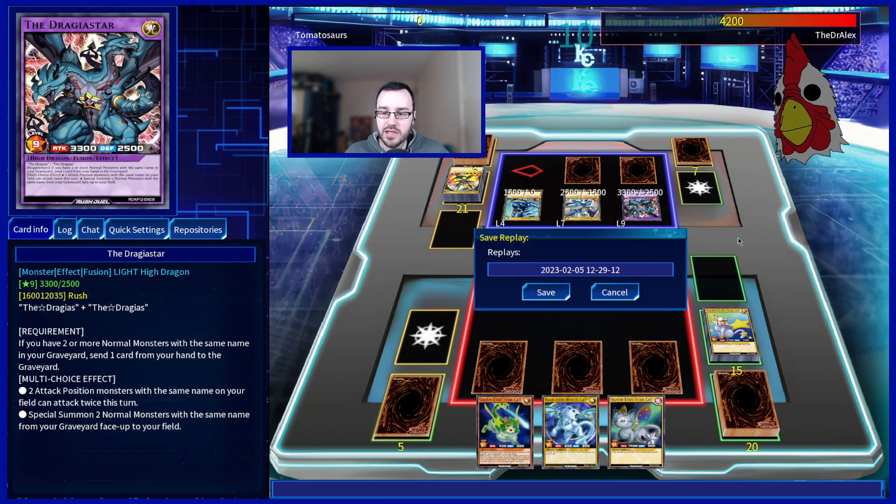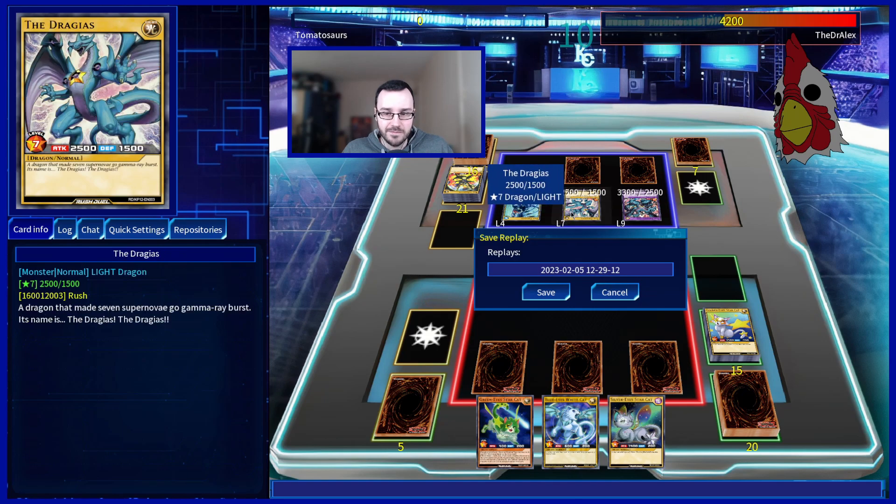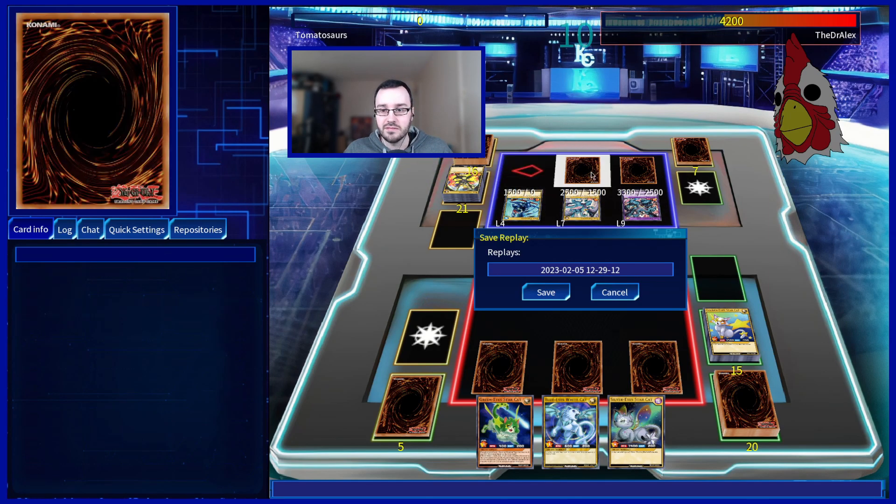I think you hit the nail on the head when you said my deck is more consistent. Meonderful Rush is crazy — it lets me summon out two materials from the graveyard, one of which is Catclaw Girl whose effect lets her also get fusion from the graveyard. So if my graveyard's full of cards, Meonderful Rush plus any two cards from hand is a fusion monster. Originally I was thinking this deck might be a little lackluster because outside of the fusion monsters, all the other monsters cap out at 2200 attack. Whereas your deck plays a lot of 2500s, but gets tangled up needing to have the graveyard set up with specific higher-level cards. Like, you want to have two Drageus in the graveyard ASAP, and that's not easy to do.